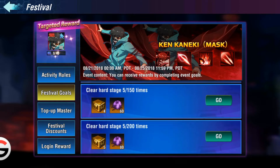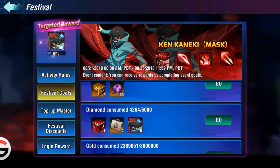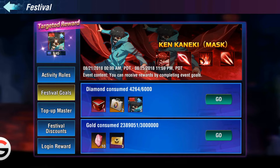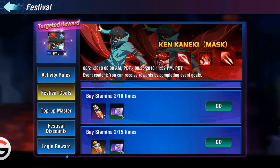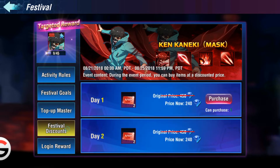I've counted all the missions or quests that you have to do and you can definitely get him for free — not buying anything to get him. The best thing about this festival is that you can just consume 6,000 diamonds. So if you have 6,000 diamonds, you definitely finish this part of the quest. Without topping up with the top-up master thing, you'll get 49 out of 45 points, so you basically get him for free.